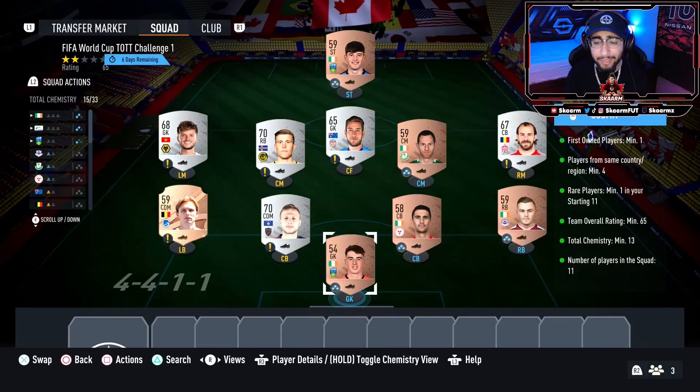The SBC is super cheap, so it's been a while since I've made a video here. In terms of the SBC, you're gonna need five players from the same league and nation. That's gonna be the players used in the goalkeeper, right center back, right back, right center mid, and striker positions. With the rest of the squad you're not gonna need any chemistry between these players.